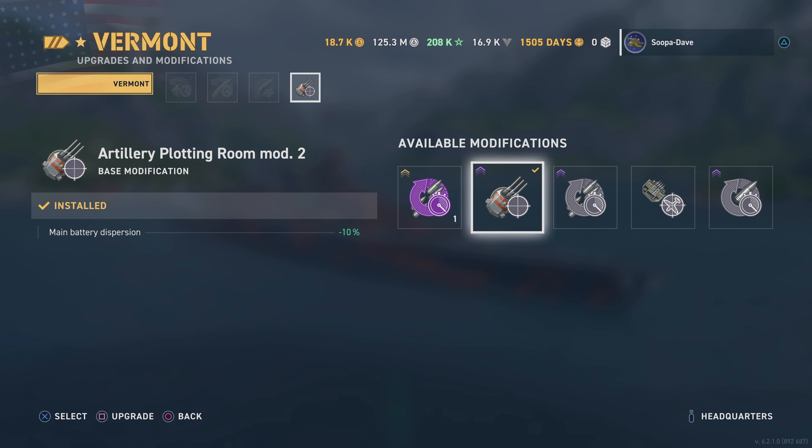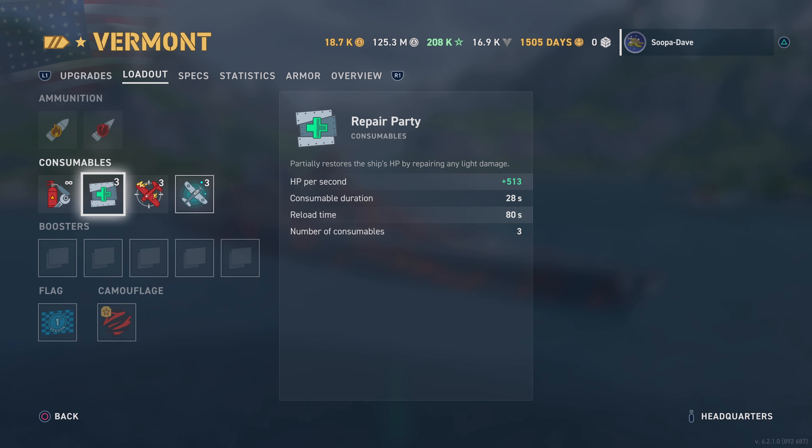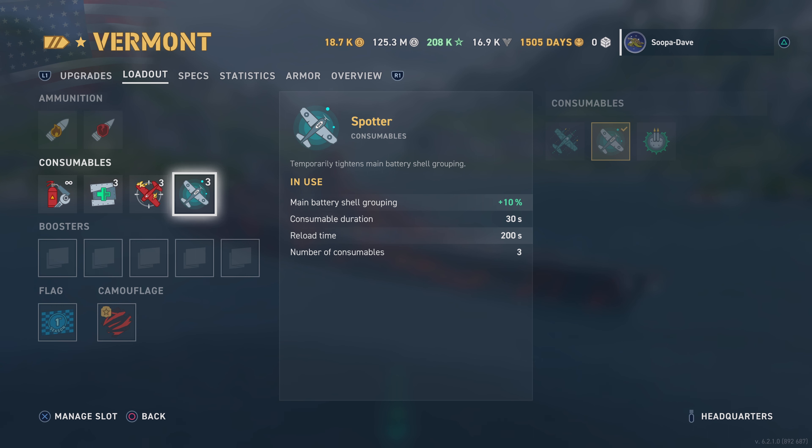For your loadouts, you have three really good heals. Outside of Ohio, these are the best heals in the game for American battleships. This is even better than the Alaska heal, which was the second best — as you'll see in tomorrow's video, which will be the Alaska guide. The Defensive AA: you have three of these, and that's what I'm talking about. If you stack that with the AA mod, this thing would absolutely shred planes. Even from the match you'll see today, it can take down planes pretty quickly when one's dumb enough to get close to you.